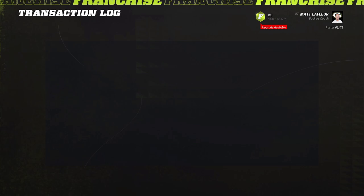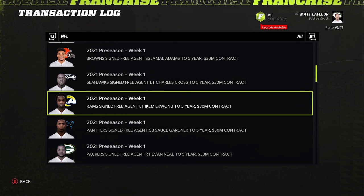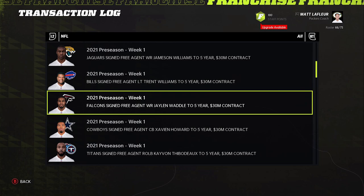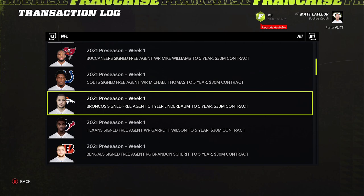Kayvon Thibodeau looks pretty good — 86 speed, 89 acceleration, not the toughest position to get a dev for. But even though it's a really dumb pick for a rebuild, I think for a user class, because you cannot develop superstar linemen, I'm going to go Evan Neal. It's a crazy early pick for linemen, but landing a superstar dev lineman is very, very hard to do.